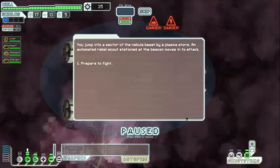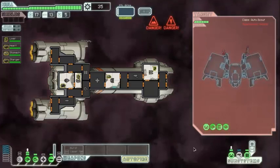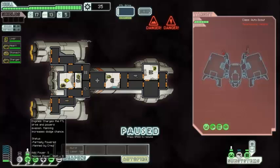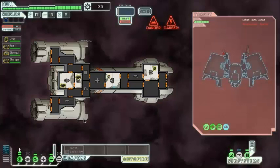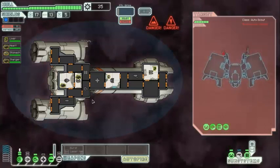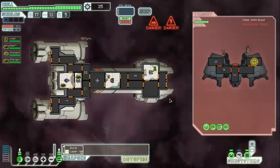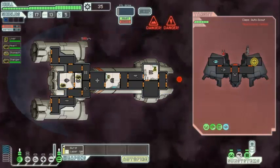Of course — an ion storm. We jump into a sector of the nebula beset by a plasma storm. An automated scout station at the beacon moves in to attack. They've got cloaking online and two weapons. We need to get those shields online — we're going to have to sacrifice something. I want to be able to power the shields and also do damage, and this costs two power which we can't really afford. We can turn the oxygen off and attack their weapons. Thankfully they were synced off just enough — we're slowly suffocating but hopefully we can finish these guys off.